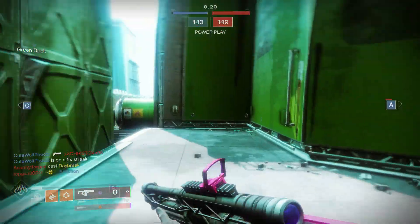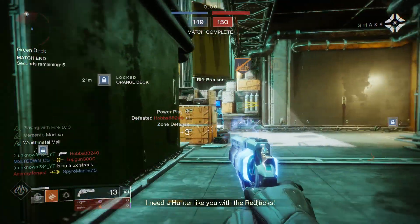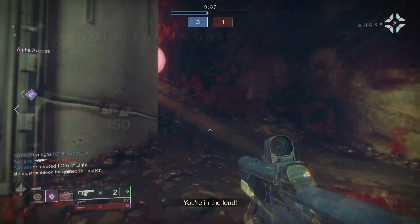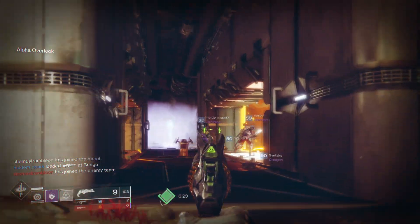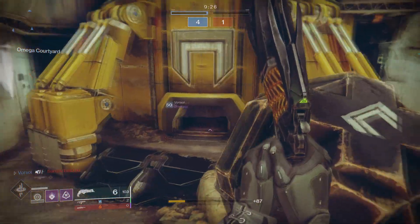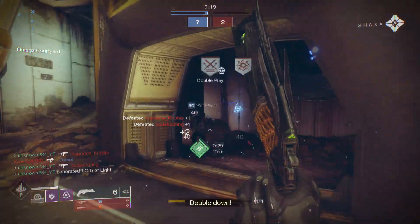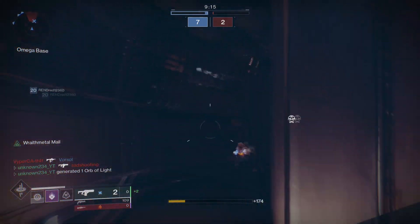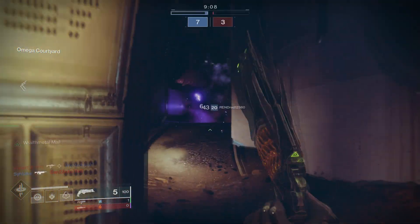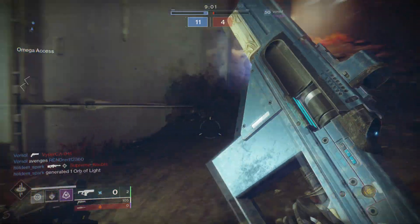Now let's move on to actually playing with the fusion rifle. The most important thing to keep in mind is your minimap. Knowing your surroundings is useful with all weapons, but it's super important for fusion rifles. Knowing where enemies are and where they're coming from means you can pre-charge your fusion rifle so that when they peek around the corner, you can fire immediately without putting yourself in too much danger. If you're not watching your minimap, people can sneak up on you, and since you have to charge the weapon, you may not be able to stop them.